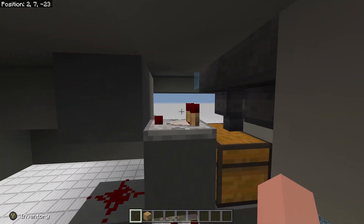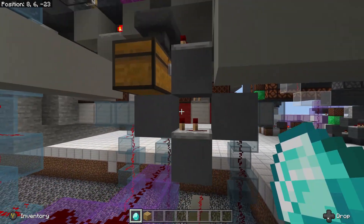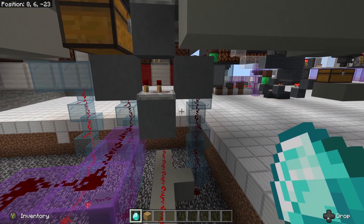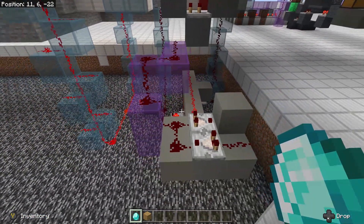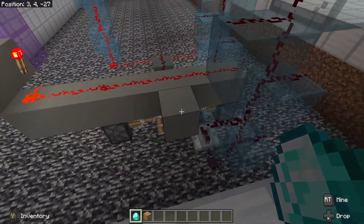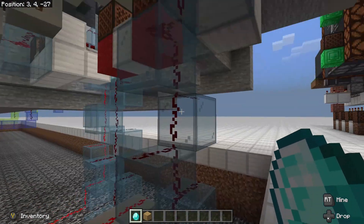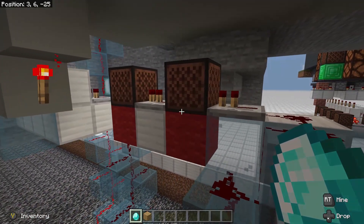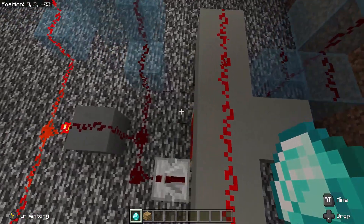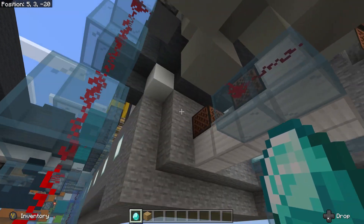Then, once an item is released, it will go through this comparator sending a signal down to the pulse extender down here. Down here, we have a sticky piston randomizer where it will pull a redstone block in two directions. Based on the way it pulls, it will either send the signal up here to the no, or it will send the signal over here to the yes, which will then open the doors and play the tone.